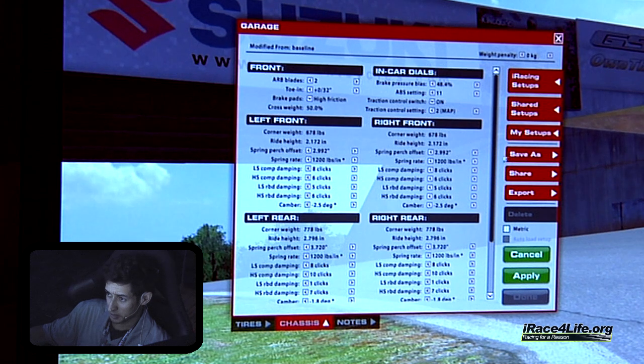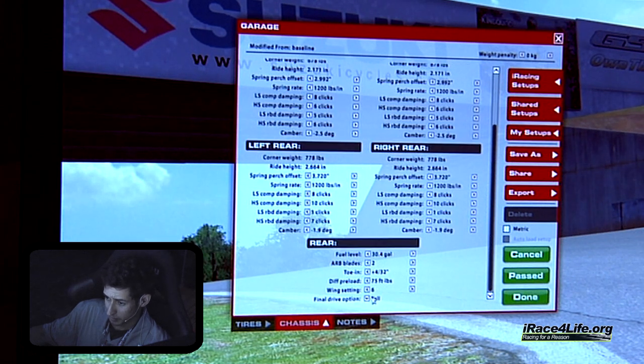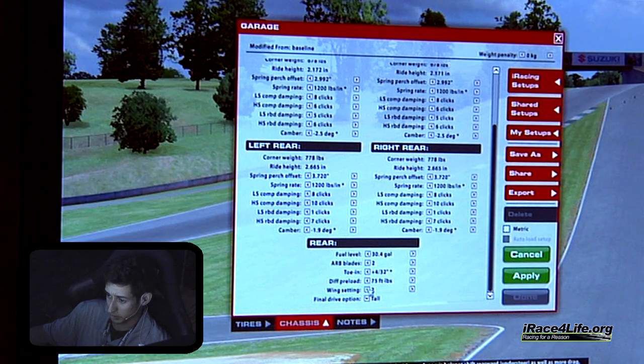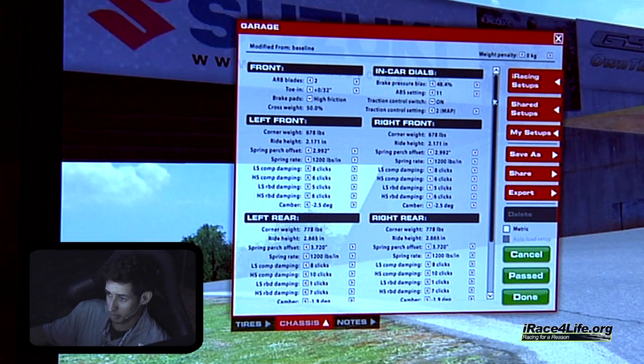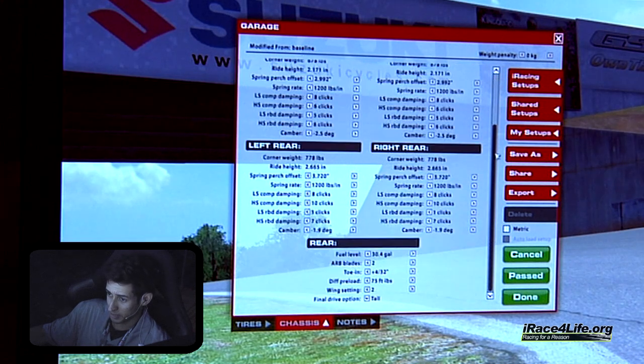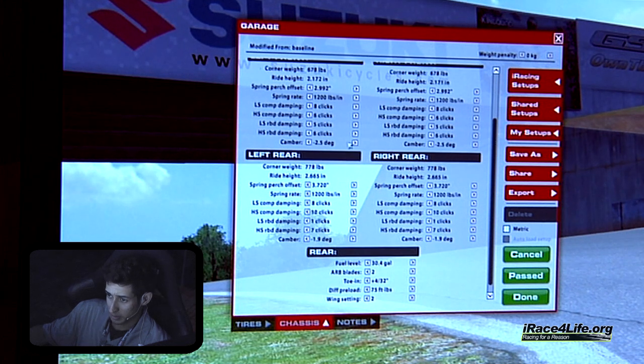The big advantage in the Ford GT is the top end. This car is naturally more understeery, so we can run a much lower wing here — we'll go ahead and put the wing all the way down to the lowest setting. A track like Road Atlanta is actually where the Ford GT is going to be a little bit more competitive because of its top speed advantage on the straightaway.